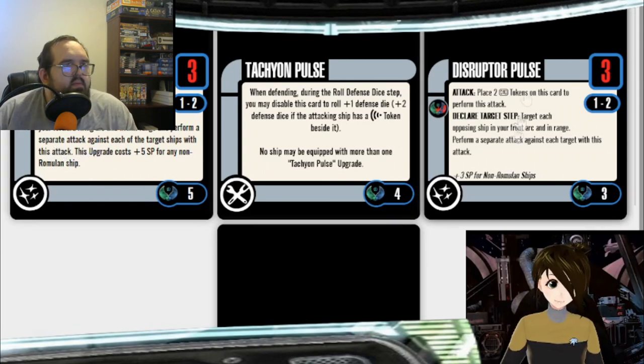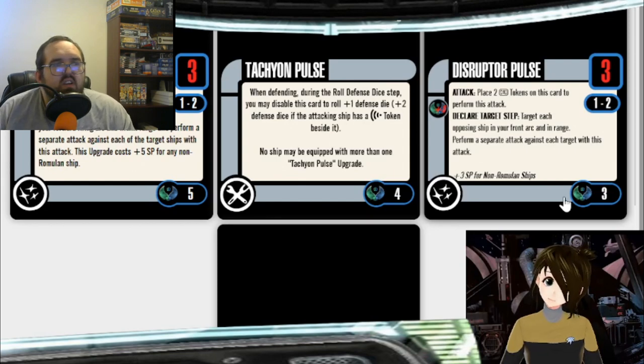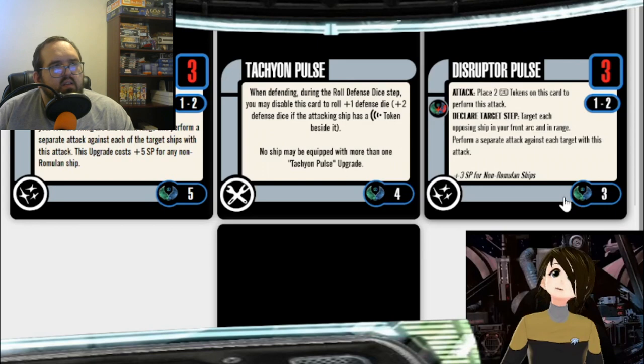There's a new version of it in the Talosiau pack — pretty much the same, but it's two time tokens and it's three points, plus 3 for a non-Romulan ship. That seems better. This is the card you'd break out if you wanted to fight someone who had a Romulan scout swarm. I think it has its place — if you had loaded up a bunch of ships with these and shot at a Borel swarm, you might be able to destroy a couple of them or at least cut them down to half health in a round or two.